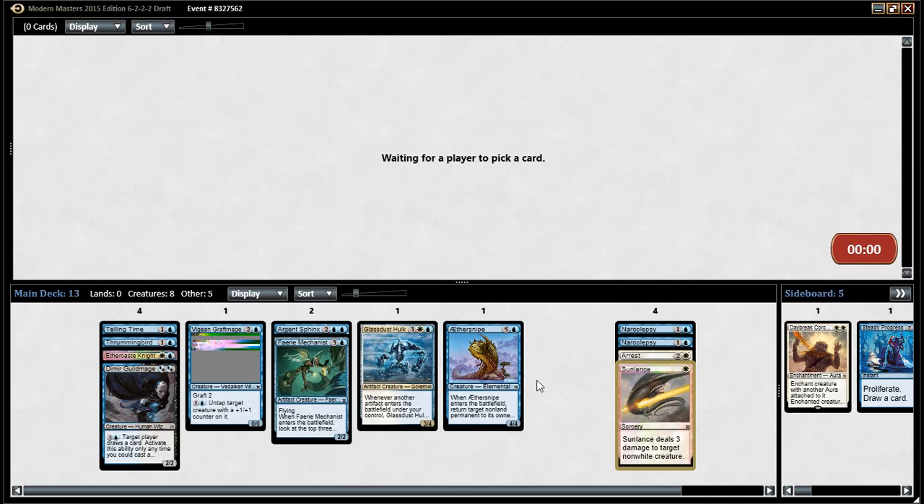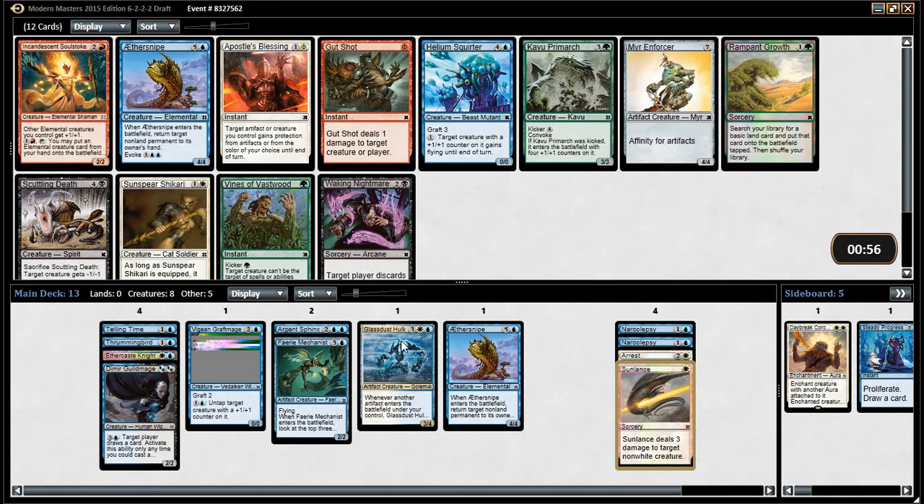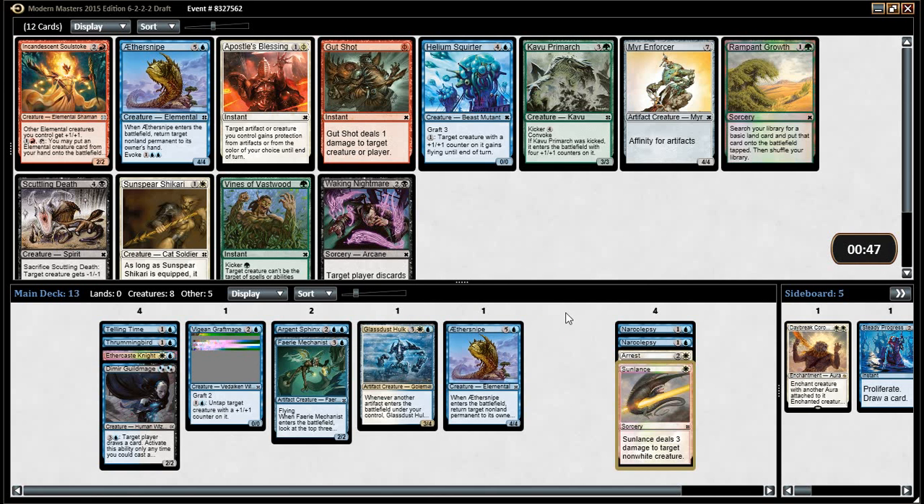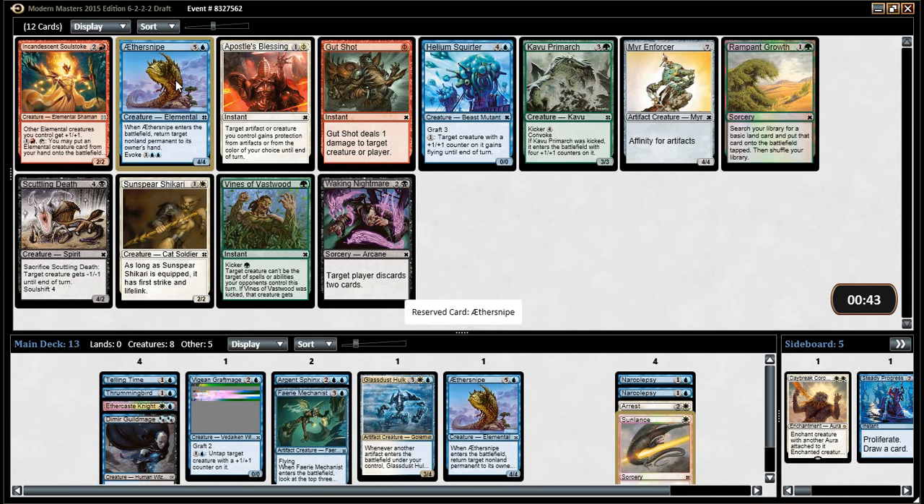I thought he doesn't have a B because he's not Boros — they're going to make some kind of weird joke. Another Aether Snipe. Apostle's Blessing, Mirror Enforcer. Helium Squirt is pretty good. Is it? Sunspirit Shikari — we didn't take the thing we wanted. I was going to take this. Just put a blue-white tempo deck.